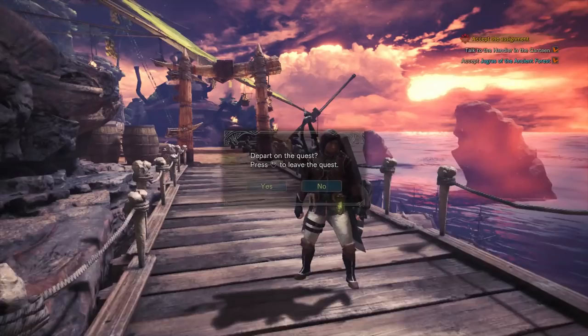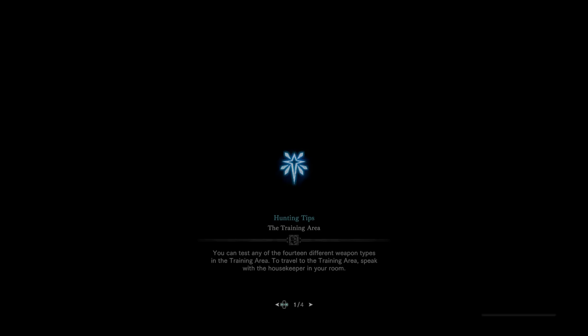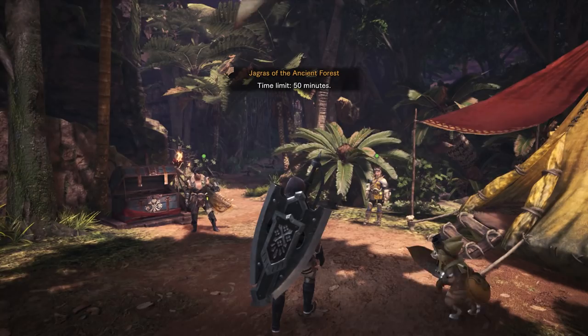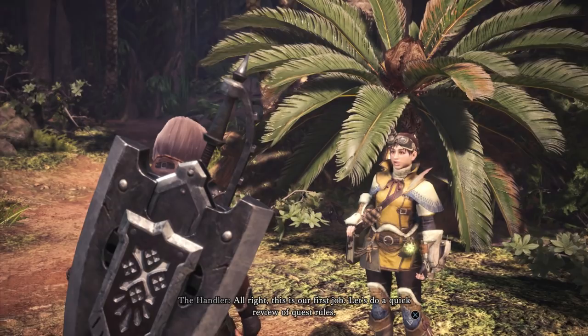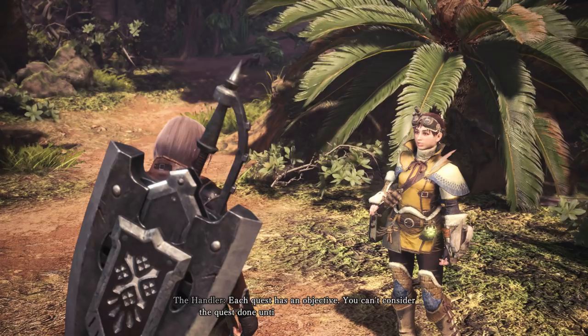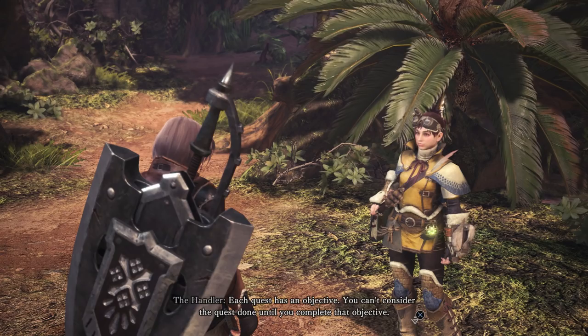The part on the quest — press in the right stick to leave the quest. Alright, this is our first job. Let's do a quick review of quest rules. Rule number one: complete the objective to complete the quest. Each quest has an objective; you can't consider the quest done until you complete that objective. Our current objective is to eliminate a specified number of Jagras.